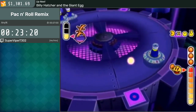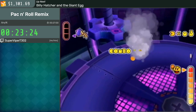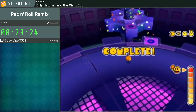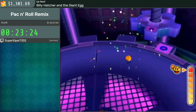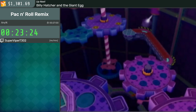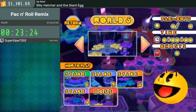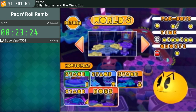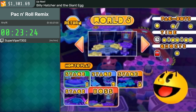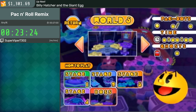Get ready — bam, bam, bam, and time. My timer says 23:24. That is a minute and eight seconds off of the current world record of 22:16, which did not have the 4-1 skip — so I actually saved 10 seconds over that run by default. That was pretty nutty getting that skip in a run for the first time ever.